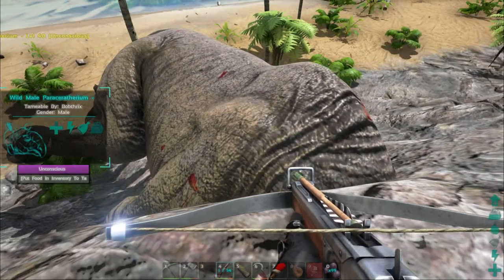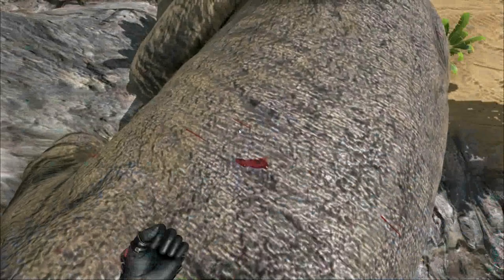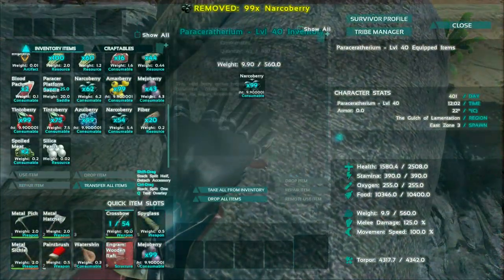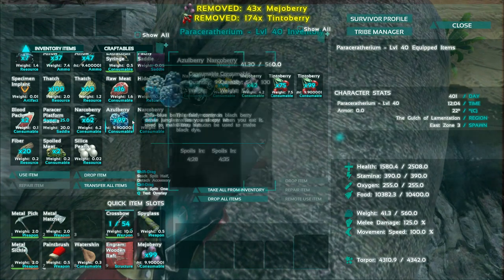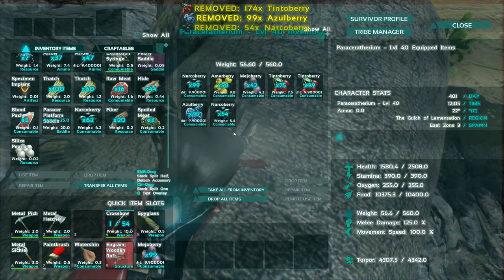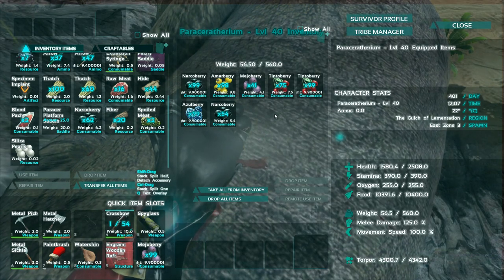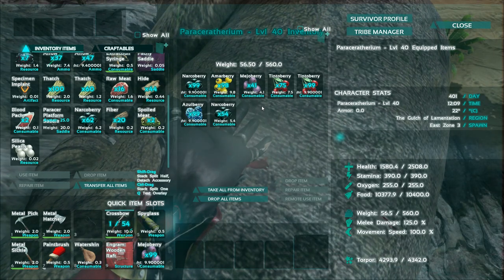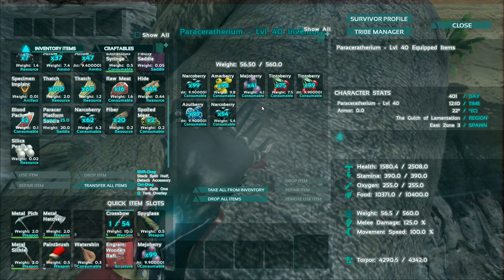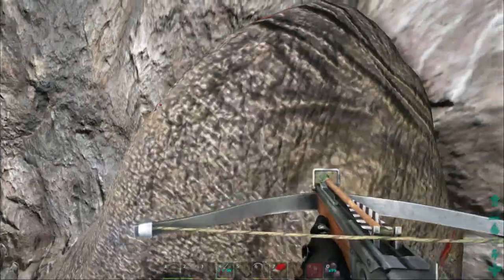Hello, my newly unconscious Paraceratherium — I think I actually got that right. What a difficult name to say as someone who doesn't really know much about dinosaurs. Let's have a look-see. What's your favourite food? I can hear you eating but I can't see the torpor going down. It's always the purple berries — everyone loves purple.